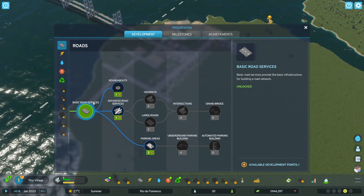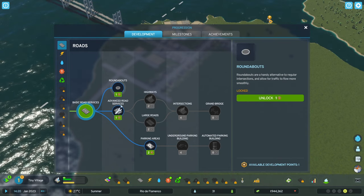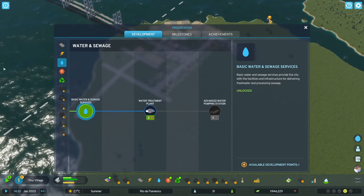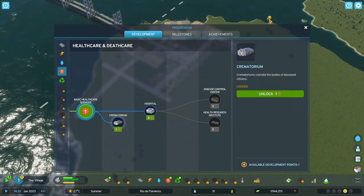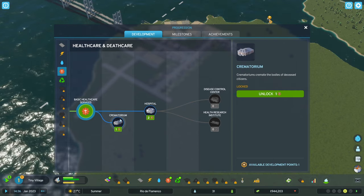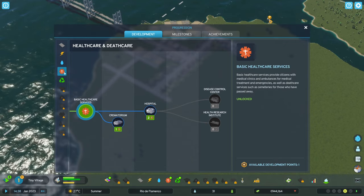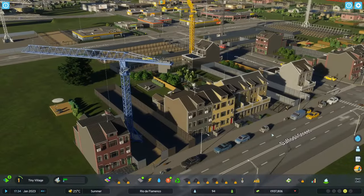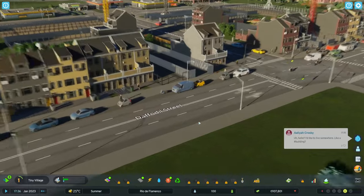In the development tab you can see things like advanced road services, parking areas, and different power plants. I decided to go fast for the solar power plant, just to see how it would work out. In retrospect, that was probably not the best idea and I'll prioritize other things next time. But the choice is nice — instead of just getting handed something at a certain population, I like that improvement.